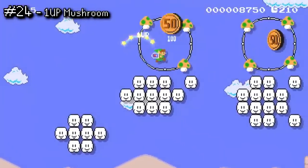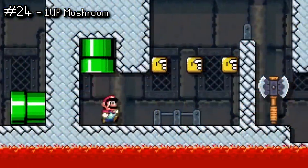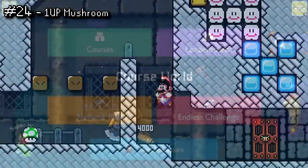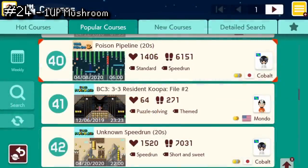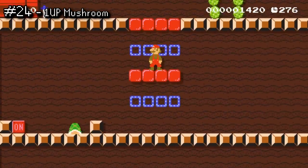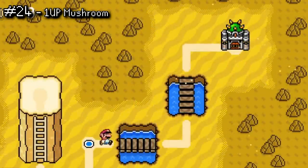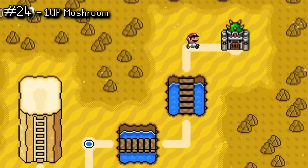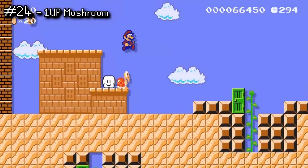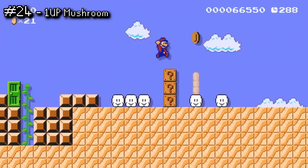Just like the Super Mushroom, the 1-Up Mushroom has also been around for a very long time in Mario games. Of course, the 1-Up Mushroom gives you an extra life — an extra shot at beating a level or a world. But if you're like me and 90% of your time is just playing other people's levels in Course World, extra lives don't really mean anything. The 1-Ups only really matter in World Maker Worlds or the Endless Challenge Runs. I personally hardly ever need extra lives, so I find 1-Ups and coins for extra lives not all that useful.